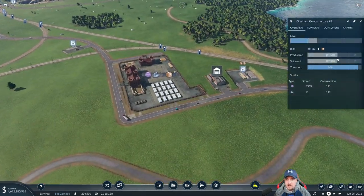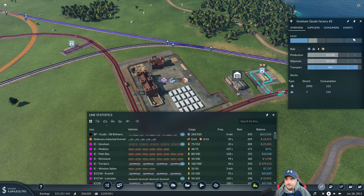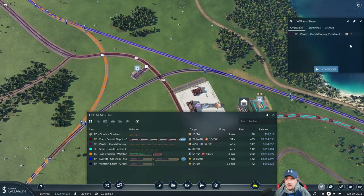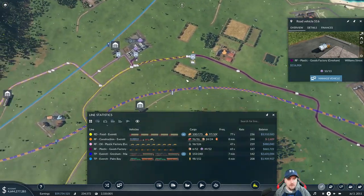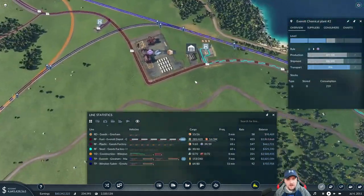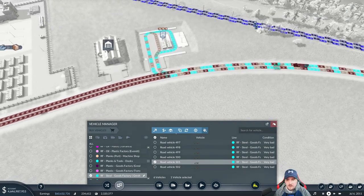You guys have not maxed out past 200 yet, so it doesn't look like I need to make any changes here. I do need to figure out where all the drop-offs are. This line is delivering plastic - oh they're getting goods back. So you're delivering plastic which is holy over here if I remember correctly. All right, everything's operating as needed, that side's fine.